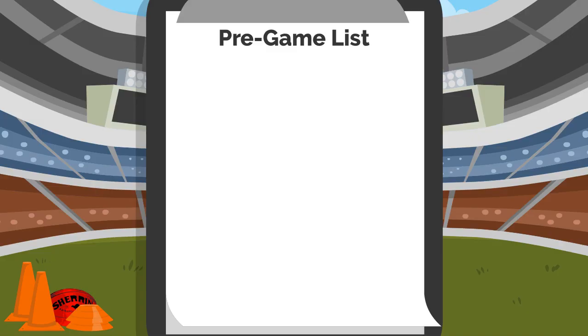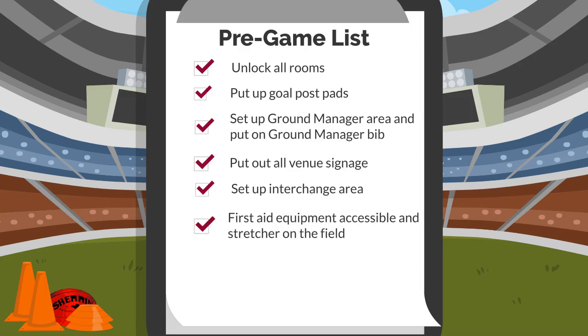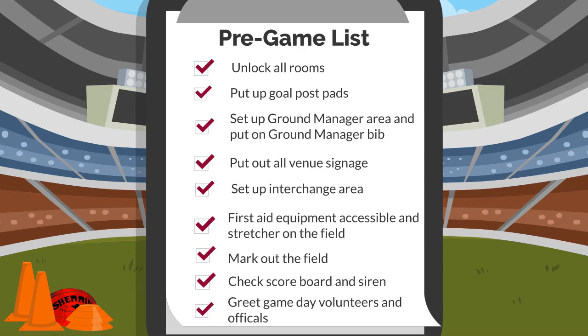Once the ground manager is confident the ground is safe to play on, it's time to set up the venue. This may include unlocking all rooms, canteen and public toilets, putting up the goalpost pads, setting up the ground manager desk and equipment and wearing the ground manager bib, putting up all ground signage, setting up interchange benches and areas, ensuring first aid equipment is accessible and the stretchers on the field, marking out the field, checking the scoreboard is on or clearly displayed and the siren is working, and greeting match day volunteers and away teams as they enter the venue.